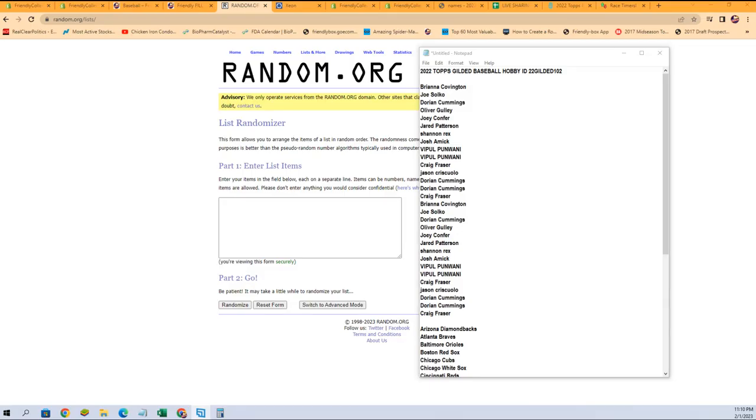All right, here we go — it is time for 2022 Topps Gilded Baseball hobby box 102. This is a random team break. We've got our names of our owners and our team names. We're going to randomize each of them seven times, then we will pair them up on the spreadsheet. We'll give you a moment to talk trades, then we will dig in on Gilded. Good luck everybody.